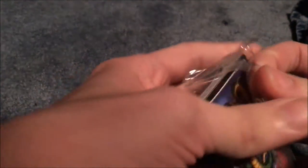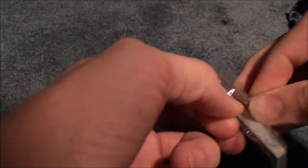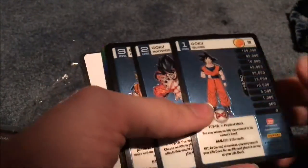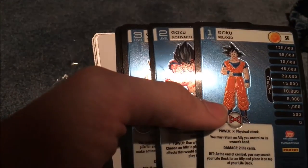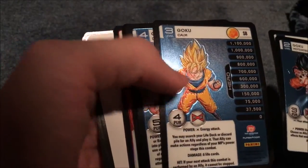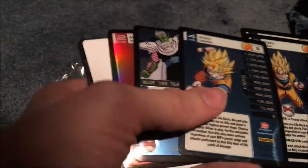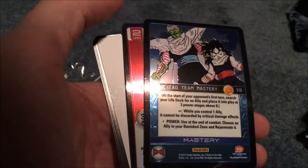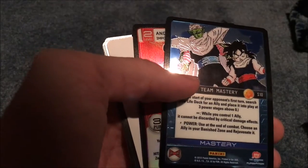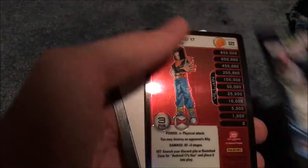So let's open this up. At least I think I pulled Goku — I guess we'll find out for sure. Oh yeah, I did! Goku relaxed. Goku motivated. Goku calm. Goku dashing. Those are awesome. And then blue tag team mastery with Piccolo and Gohan. And I also pulled Android 17. That's awesome.